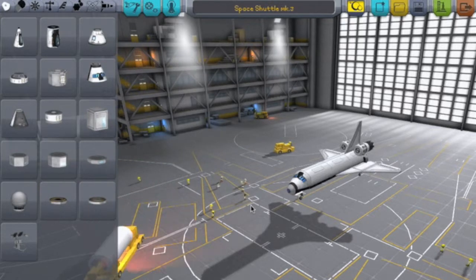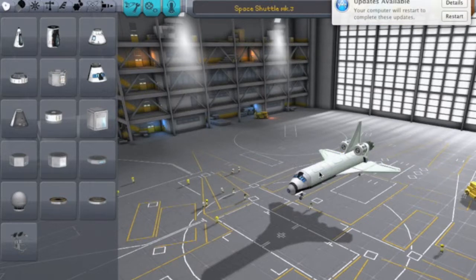Hello and welcome to Kerbal Space Program cool things to build. Today we are building, as you can see, the space shuttle.